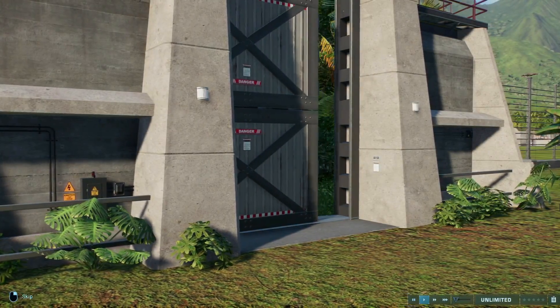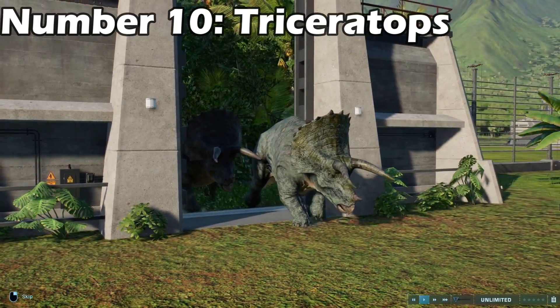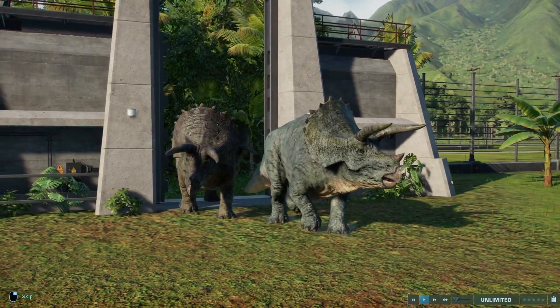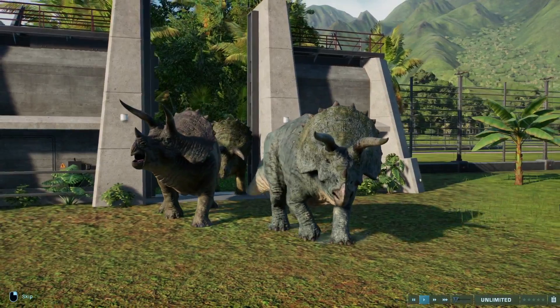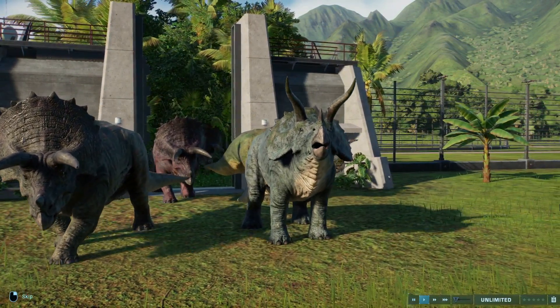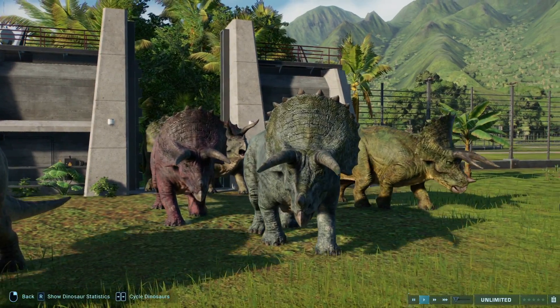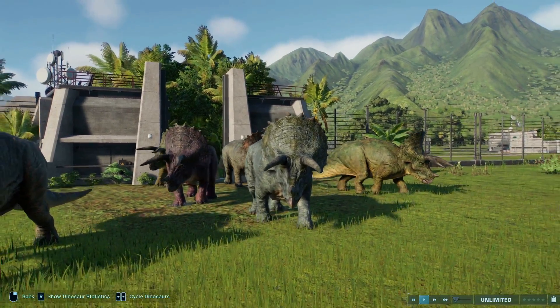Let's get straight into the list with one of the most iconic dinosaurs of all time, the peaceful Triceratops, who stomps into number 10. A dinosaur that's almost as famous as the T-Rex, this three-horned beauty lived 68 to 66 million years ago during the late Cretaceous period, living alongside other dinosaurs such as Stygimoloch, Ankylosaurus, and of course, the T-Rex.